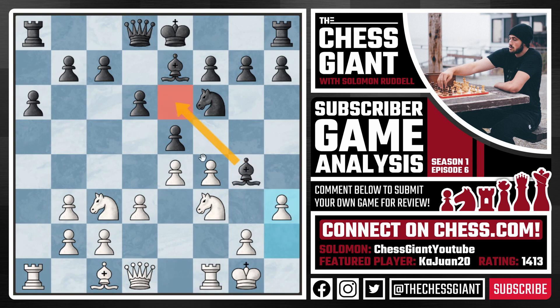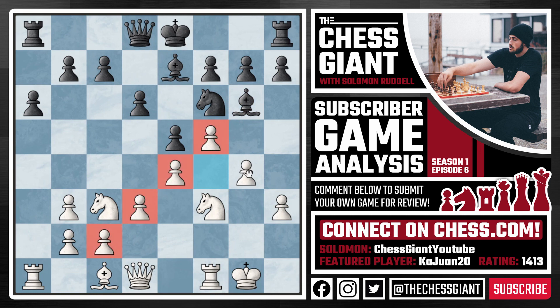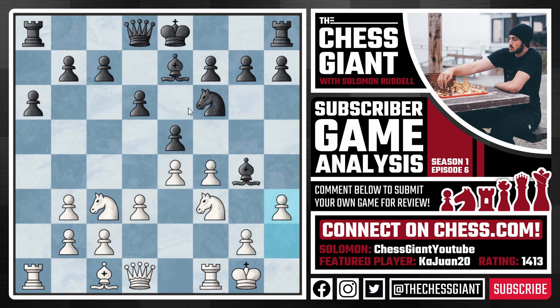If a move like Bishop e6, we simply continue with f5, forming a very nice pawn chain attacking that bishop with tempo. If Bishop h5, we play g4, and black is going to be forced to give up one piece for two pawns, because if Bishop g6 is played we have f5 — talk about a monster pawn structure, trapping the bishop on g6 and white is simply winning. So instead of playing Bishop e6 or Bishop h5, which literally loses material, we see Bishop takes f3.